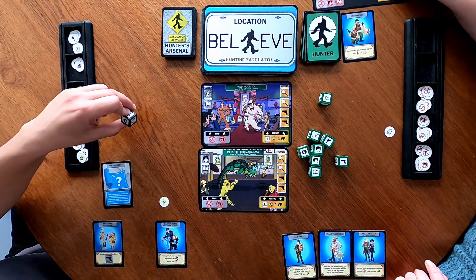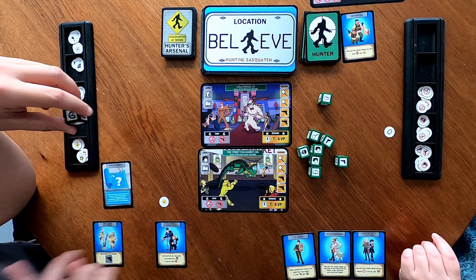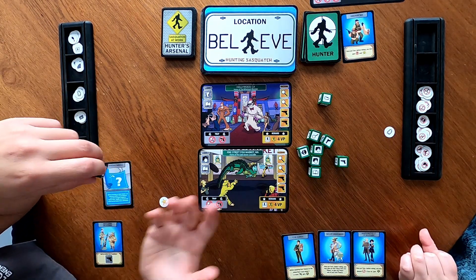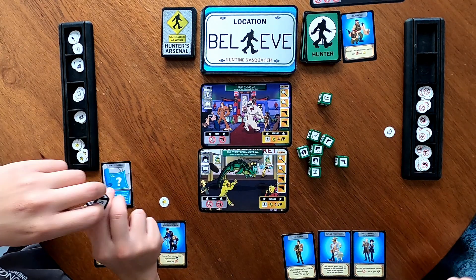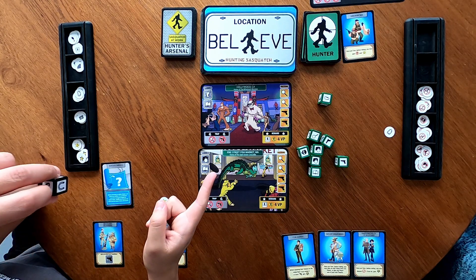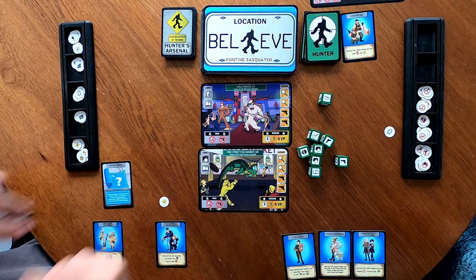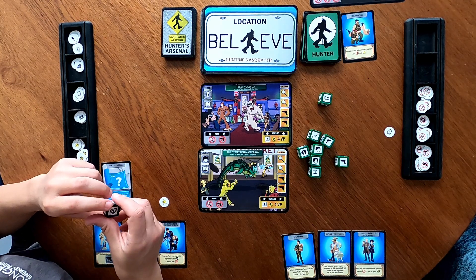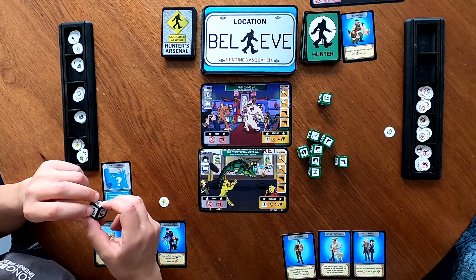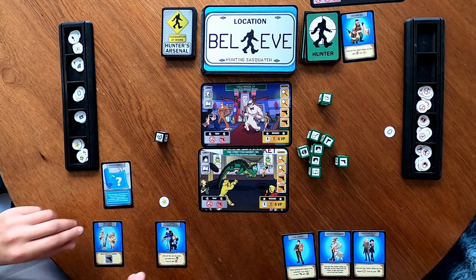So I get five victory points from successfully searching that location. The victory points come into play if neither player triggers the game end by finding all five unique clues. The rulebook says three victory points for each Sasquatch clue — so we'll go with three. I didn't even realize they were worth points!